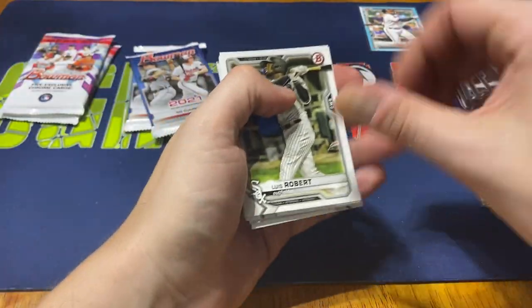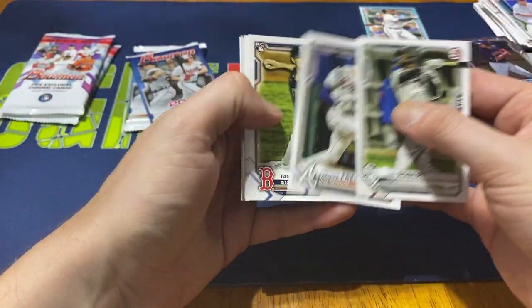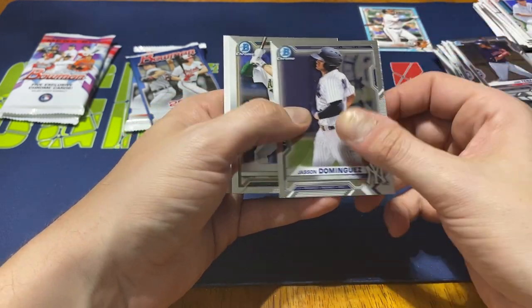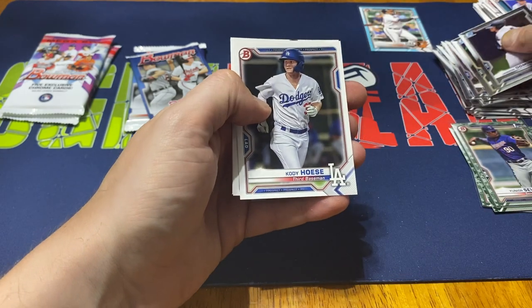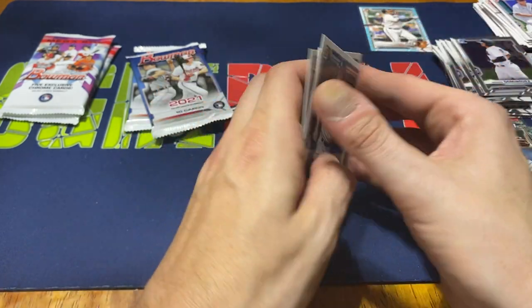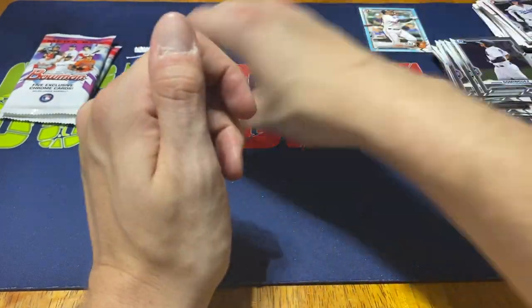Next pack: Luis Robert, Freddie Freeman, Tanner Houck, Sam Huff, Dalton Breshers. We do get a Jasson Dominguez chrome and Nick Allen. Cody Hoese, Freddy Zamora, and Jose Tena. Not too bad there.